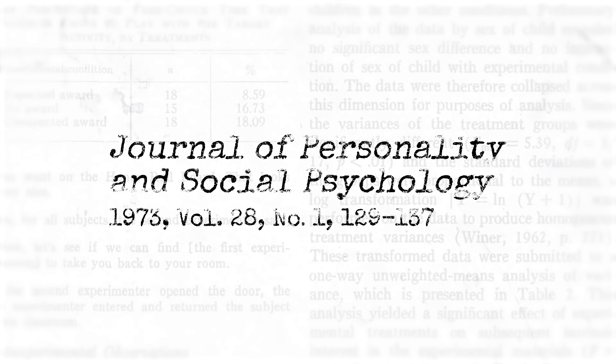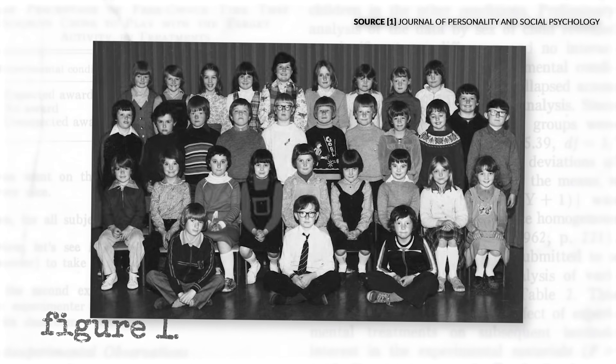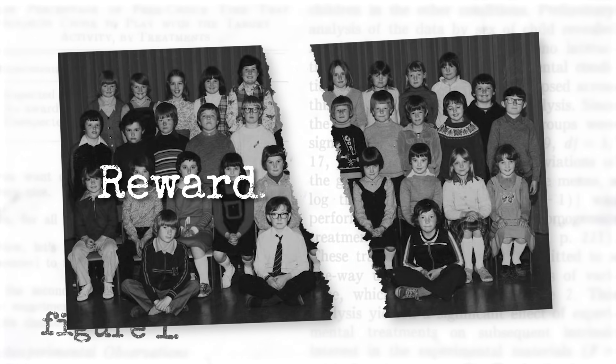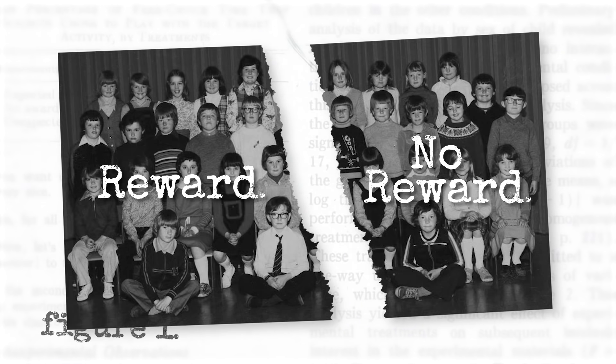So in the 1970s, there was this experiment where a bunch of kids were told to draw some pictures. But before that, the children were split into groups. One group was told that they would receive a reward at the end, while the second group had no reward.